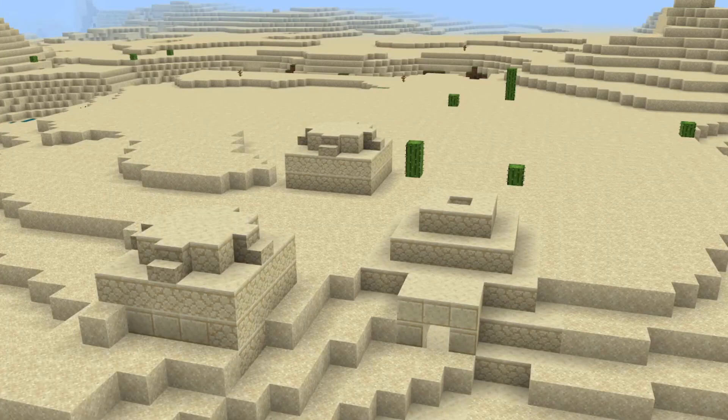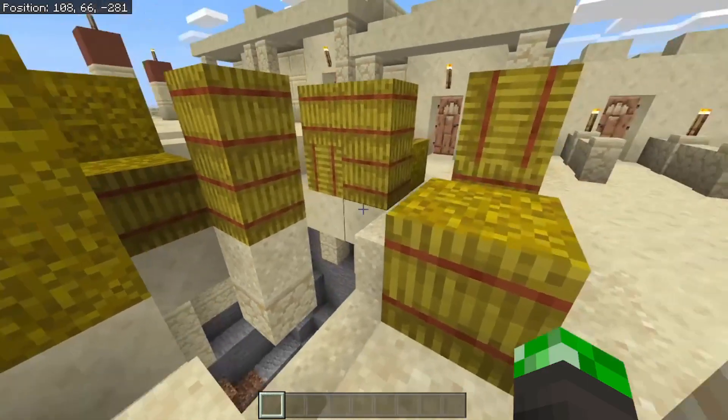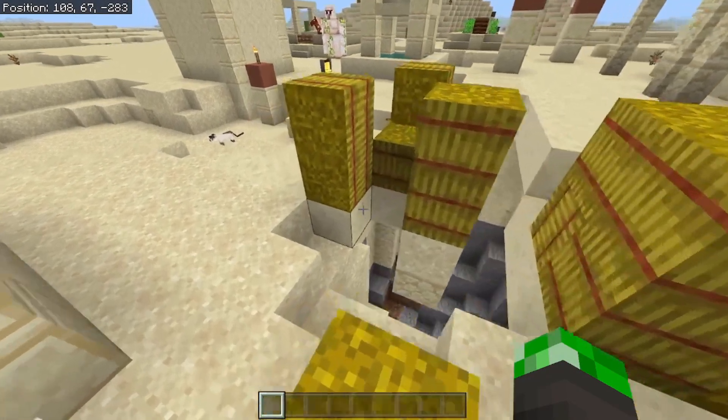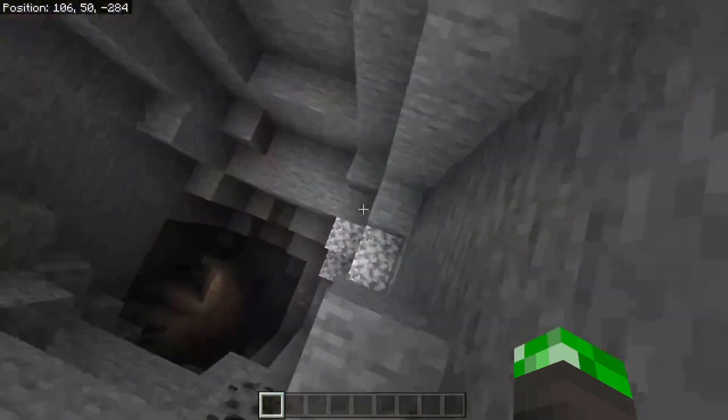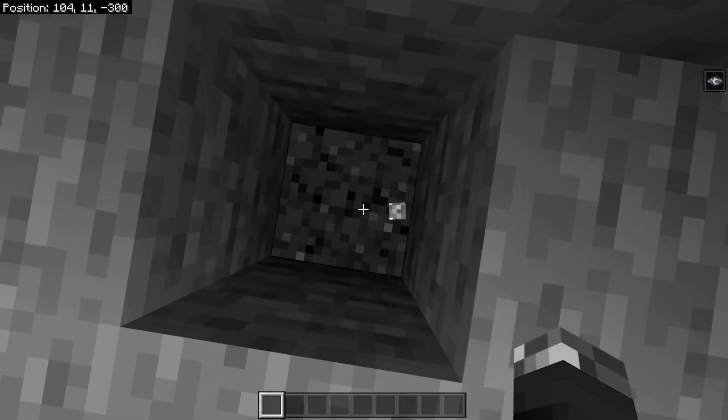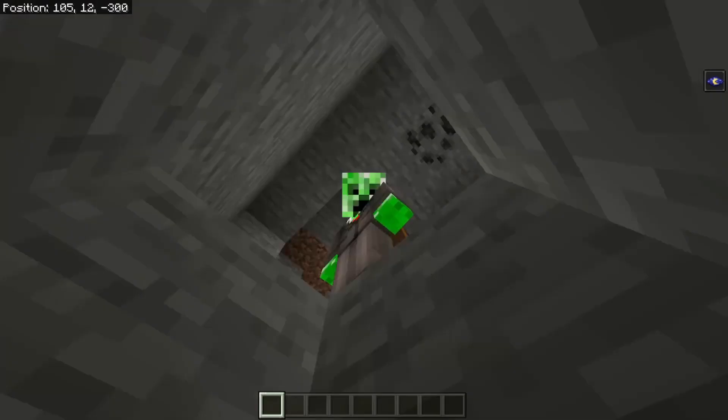If you look around a little bit, you can see a desert temple sticking out, and it has some decent stuff. There's also a village right next to it, which is a tiny bit glitchy, but there is a giant hole, which if you go down it, goes down to layer 12, so you have a chance to find some diamonds. I only managed to find one though, but maybe you guys are luckier.